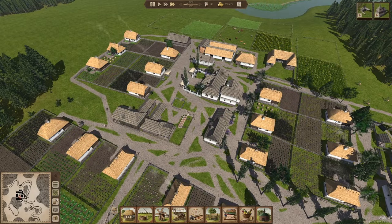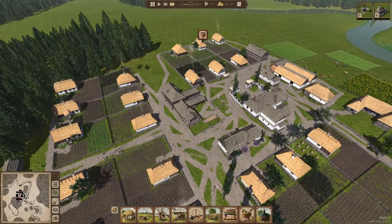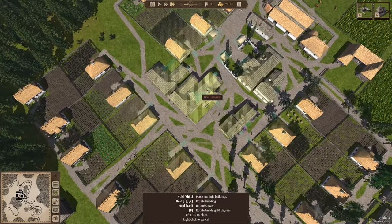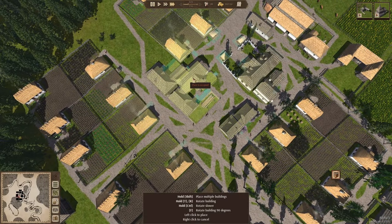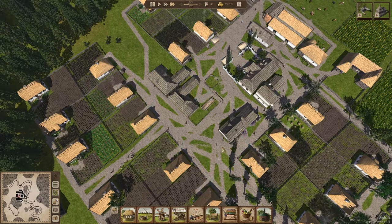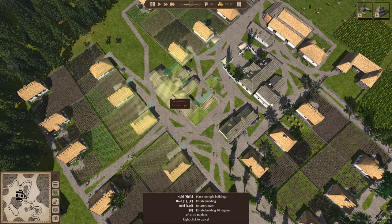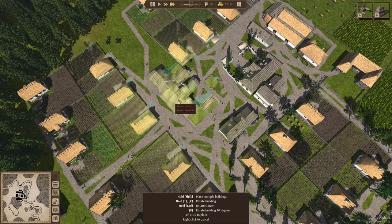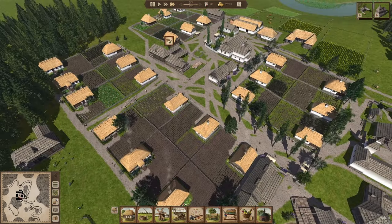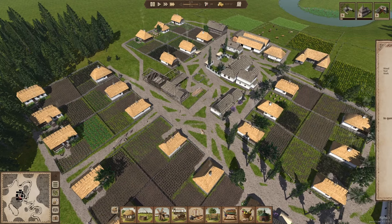I want to maybe set up a school here — I think that would be pretty cool. We can do the school around about here, and next to it we can build the barber surgery, right next to each other. That's going to be cool — we'll have all the public services together. I'm going to go ahead and destroy that building, and the only thing we're still going to need is a church, really.